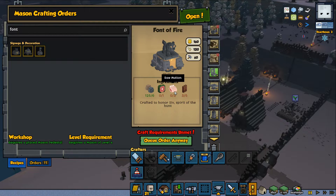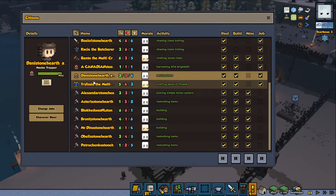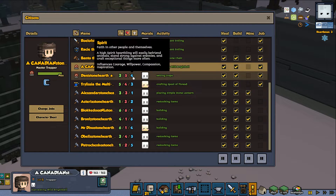I noticed that on my trapper, it could maybe be our shepherd, because I saw that our other trapper - the Canadian - doesn't have very good stats. Spirit should help with being a shepherd, I think. A high spirit hearthling will easily befriend animals.